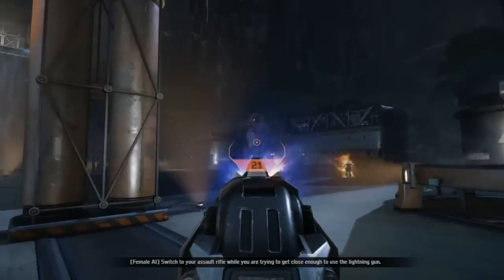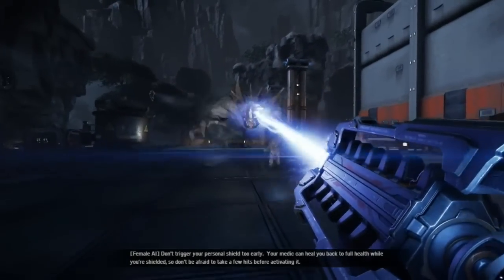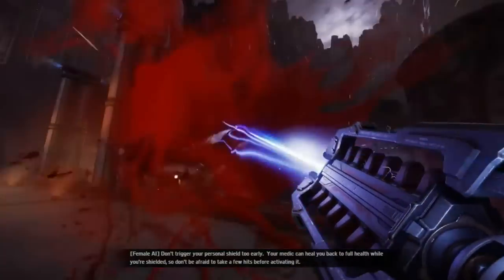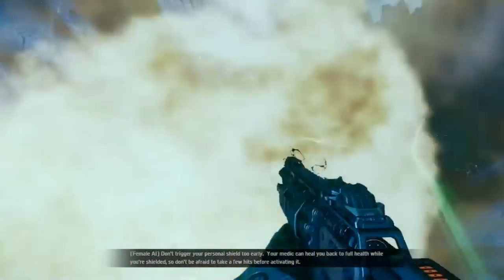Switch to your Assault Rifle while you are trying to get close enough to use the Lightning Gun. Don't trigger your Personal Shield too early — your Medic can heal you back to full health while you're shielded, so don't be afraid to take a few hits before activating it.